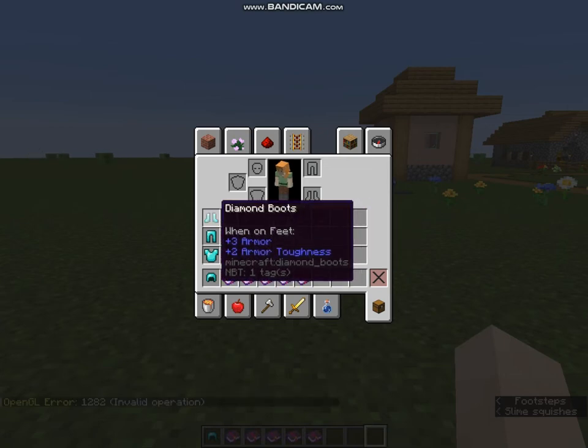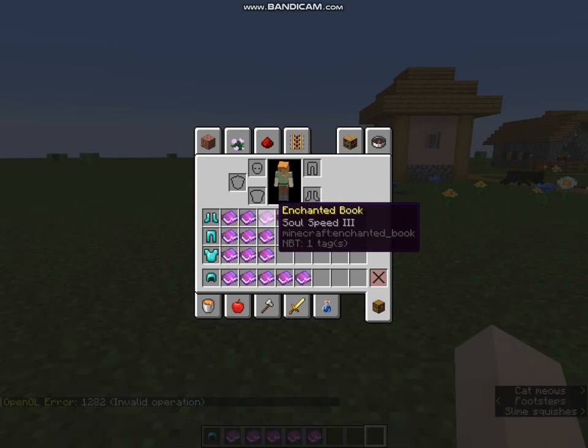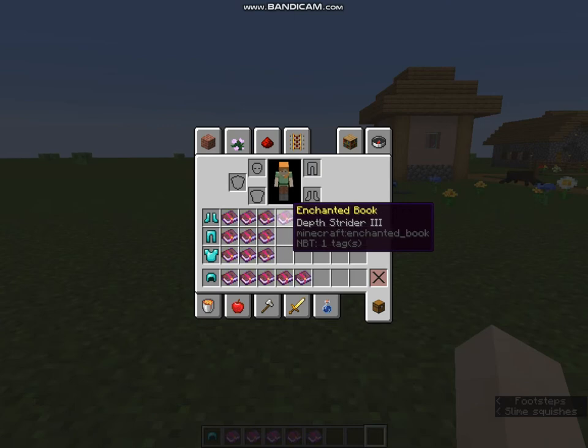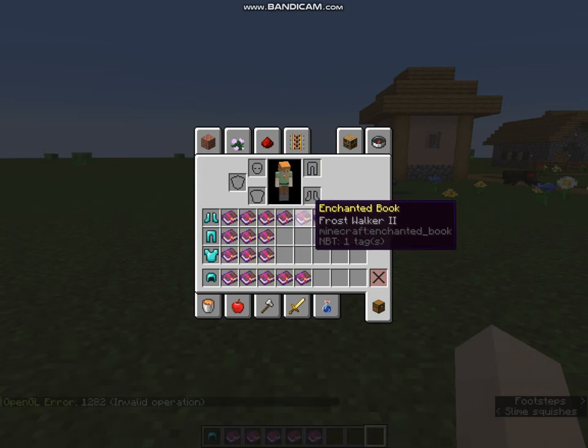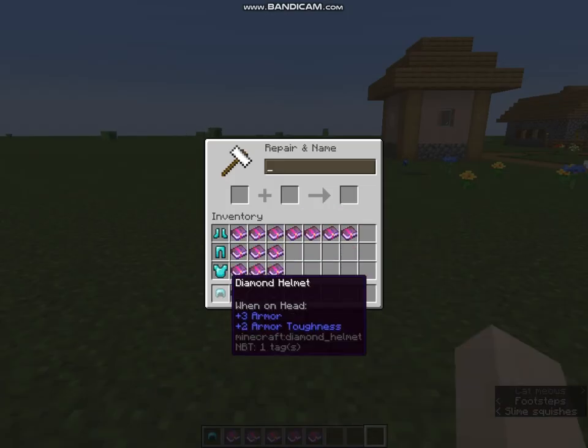Lastly we have Diamond Boots. The best enchantments for Boots are Protection 4, then Feather Falling 4, which helps you survive landing with Elytra. Then Soul Speed 3, which lets you walk at normal speed on Soul Sand or Soul Soil. We also have the option to put on Depth Strider 3 or Frost Walker 2. Depth Strider helps you walk faster in water, while Frost Walker lets you walk on water itself by creating an ice layer below you. We finish with Unbreaking 3 and Mending. Now it's time to enchant our armor.